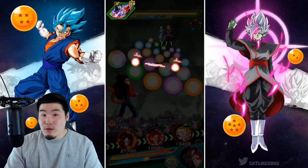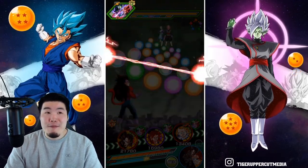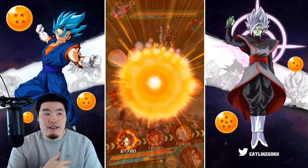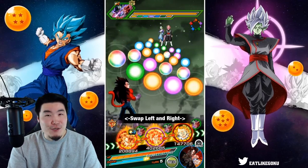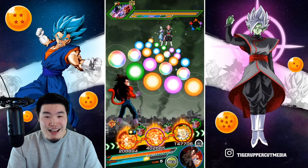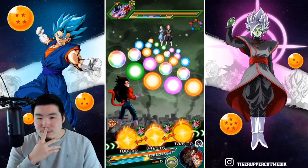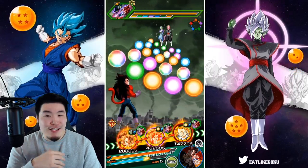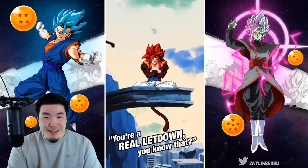Especially Super Saiyan 4 Broly — even though his defense without supering is pretty bad, with extra support from Vegito he can do like 4.5 to 5 million per super, and he can super up to 3 times. Plus we now have the active skills. Should I pop the active skill for Gogeta this early? Let's do it — I'm going to pop the active skill there and save the Super Saiyan 4 Goku and Vegeta active skills for later.